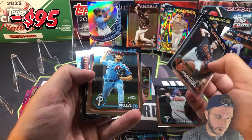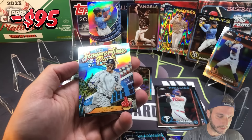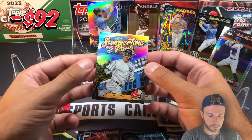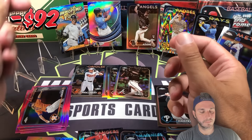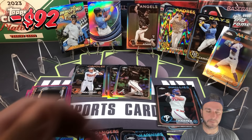Grayson Rodriguez, Aaron Nola, Anthony Rizzo — we got one of the Summertime in the Park inserts. There we go: Aaron Judge Summertime in the Park — these are cool inserts. Throw that one up there. We have four packs left.